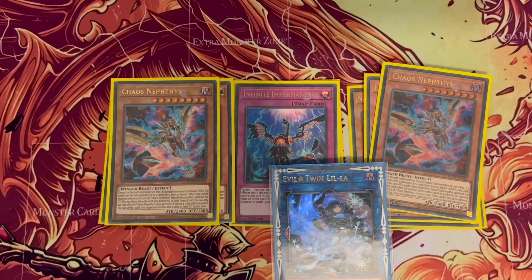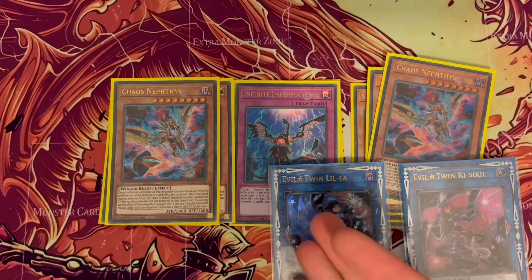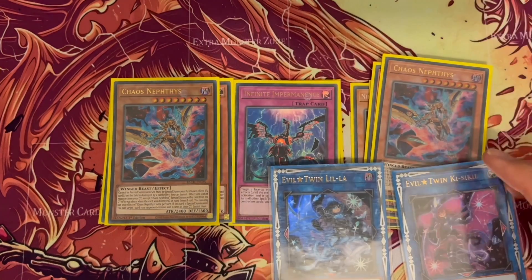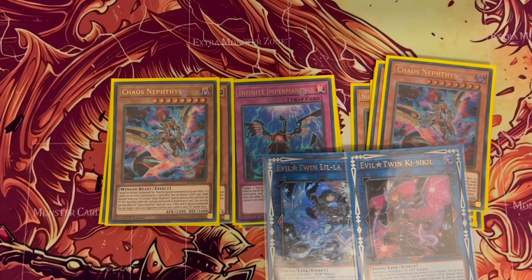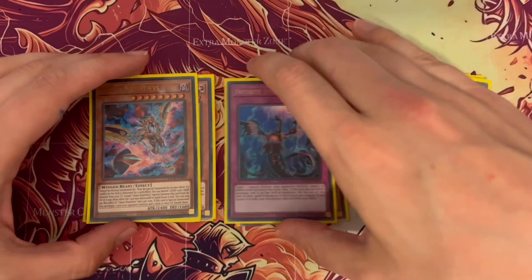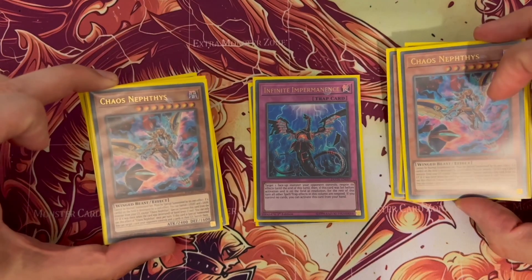So at the end of your opponent's turn, they might bring something out, and you go: use Trouble Sunny, bring out Evil Twin Ki-Sikil Lil-la, draw a card, pop a card, bring in Nephthys which might be in your graveyard, banishing because you're guaranteed to have had one light and one dark. Then you start banishing stuff from their graveyard and field — it's a little bit of disruption. I've used this to good effect in a few duels. It's not a hand trap but it was a nice addition.